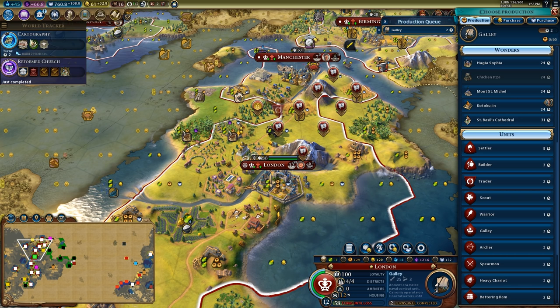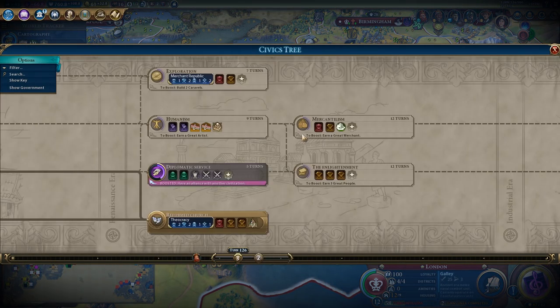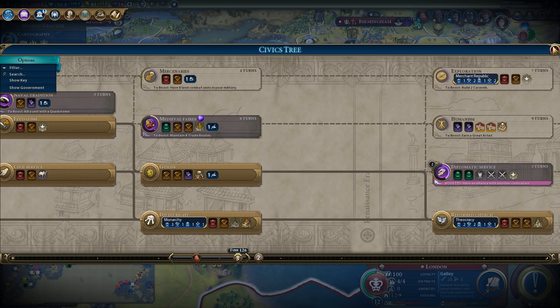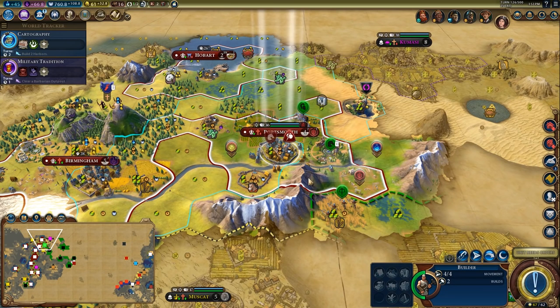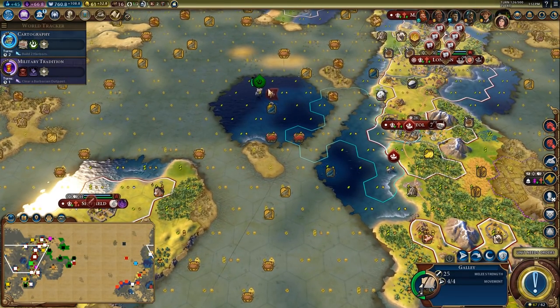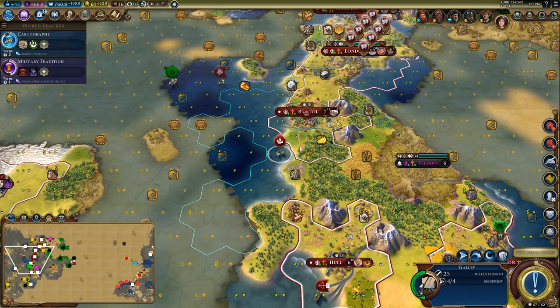I'm going to build a galley in two turns, then it'll switch over to caravel — that timing is lined up nicely. I think it would be good to pick up Military Tradition here for the flanking and support bonuses, and then go into Diplomatic Service to get spies. I like to make a lot of use of spies in tourism games. This is super worrying — he's got units all over me. Yeah, he's going to go to war for sure.